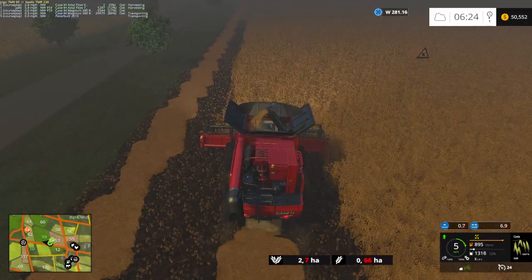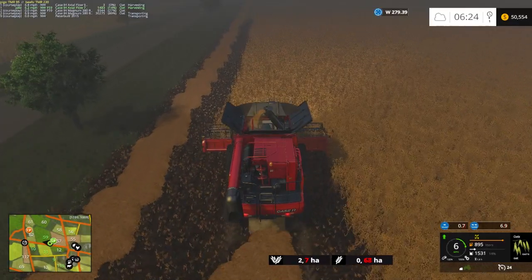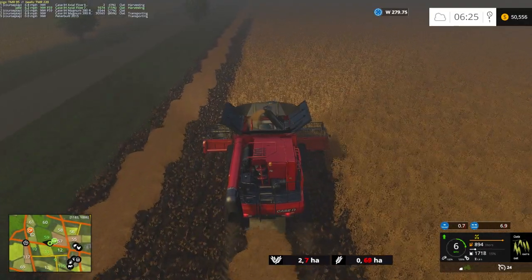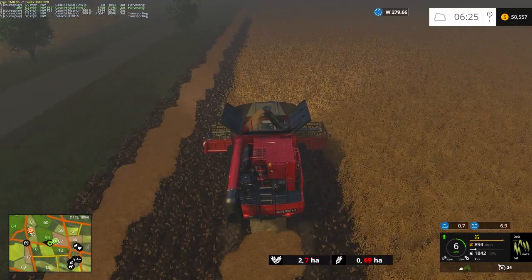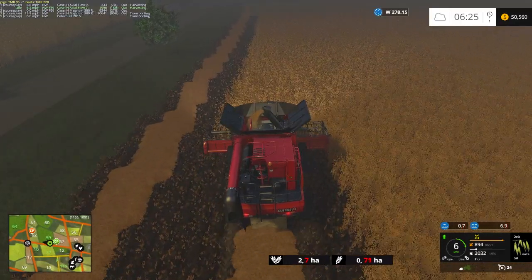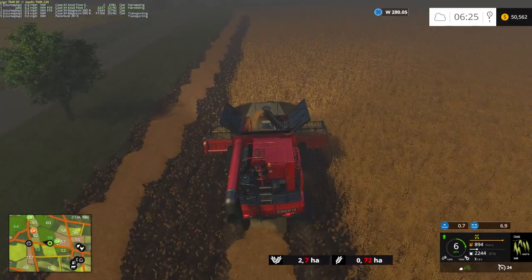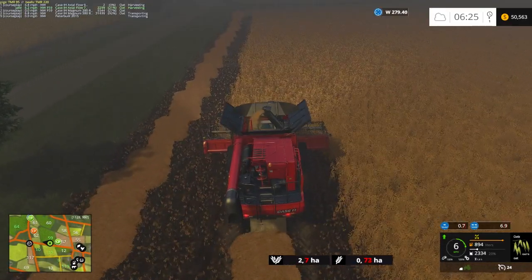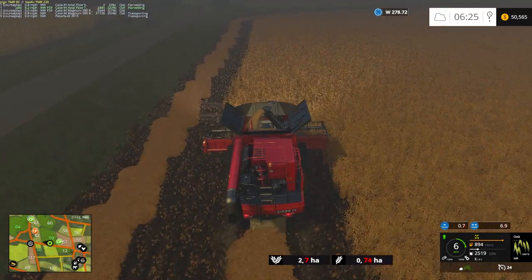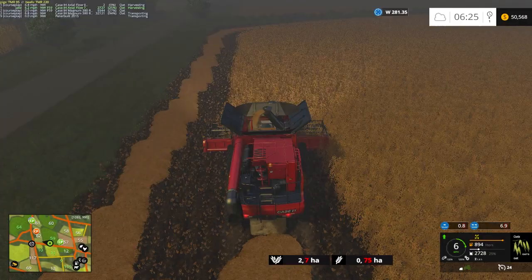I do want to keep these small headers even if we get another set of medium ones - just for those small fields. I also have a small corn header, but that one is not compatible for sunflower - or it is but it doesn't have the right texture. I did get a set of modded headers that do have sunflower textures on them, a 12 row and 16 row that we can potentially get.